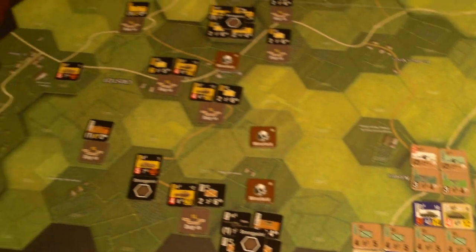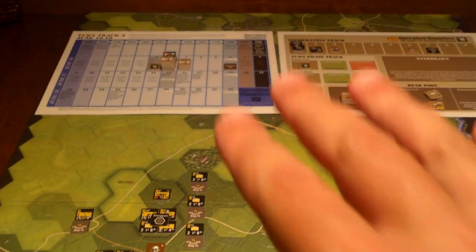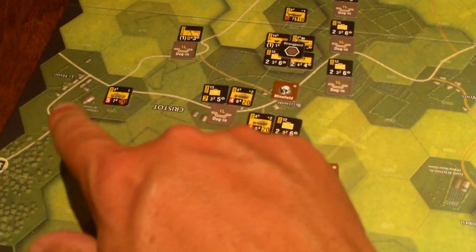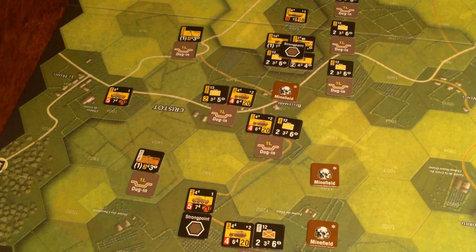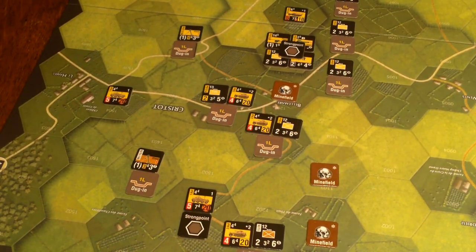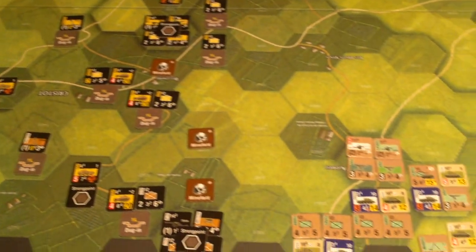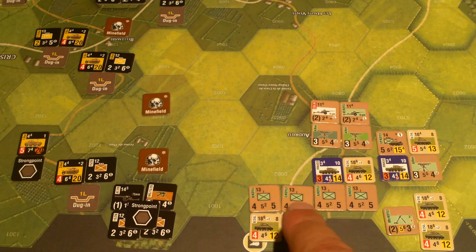Christo is a town over here. My map is upside down and partially folded so it fits in frame, sorry about that. Christo is these six village hexes over here — they're held by the Germans. If the British capture and hold them at the beginning of their reset phase, they instantly win. So the Germans want to hold on to Christo and prevent that.